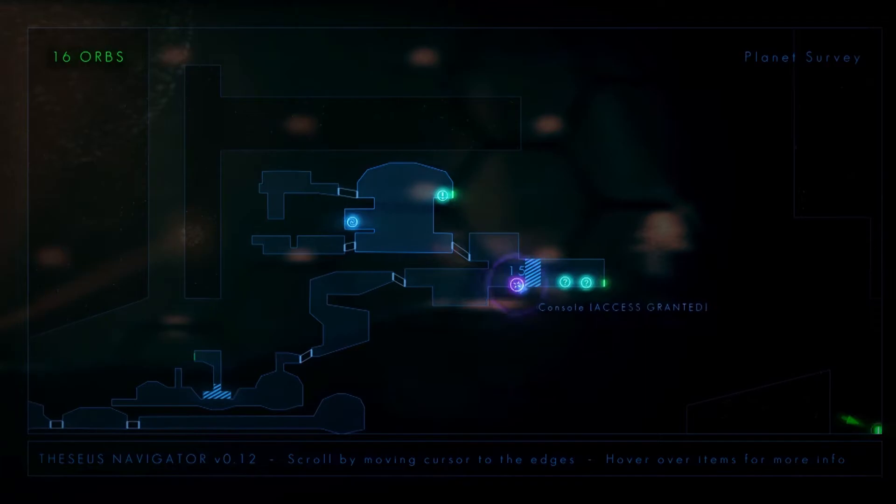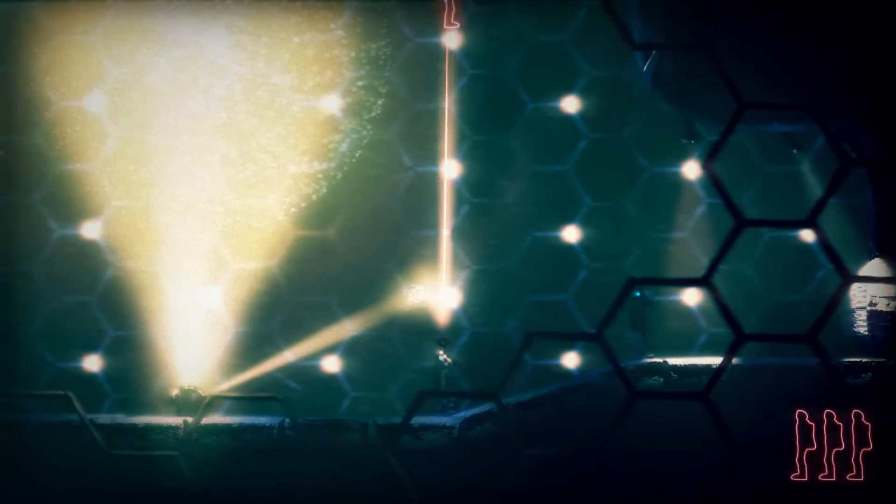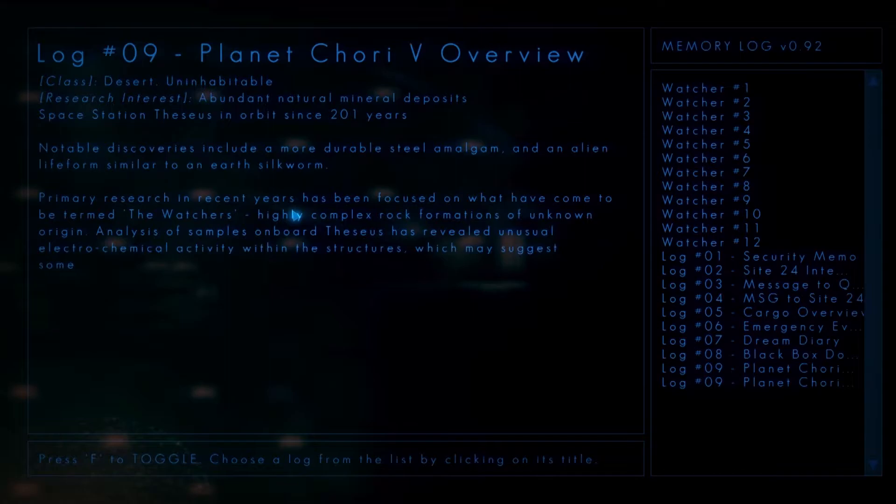So let's hold Q — I just got access to this console here. Memory terminal up here that I haven't gotten to yet. Let's read it: 'Abundant natural mineral deposits. Space station Theseus in orbit since 201 years. Notable discoveries include a more durable steel amalgam and an alien life form similar to an earth silkworm. Primary research in recent years has been focused on what have come to be termed the Watchers — highly complex rock formations of unknown origin. Analysis of samples on board Theseus has revealed unusual electrical chemical activity within the structures which may suggest something resembling rudimentary intelligence.'